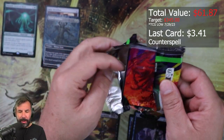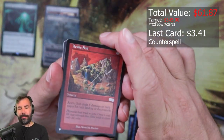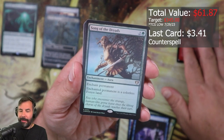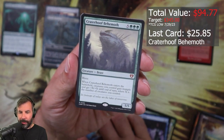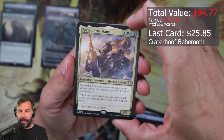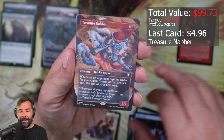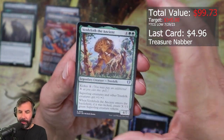So far so good here, the set boosters are pretty nice. I forgot that these contain a List card. Acidic Soil, Song of the Dryads, Crater Behemoth, Rafiq of the Many, Treasure Nabber — we maybe wish it was a different card than this, but that's okay. I'll put that up there — it's probably not worthless.